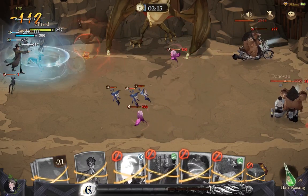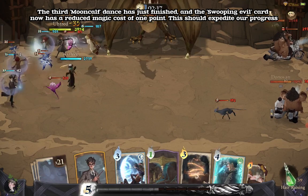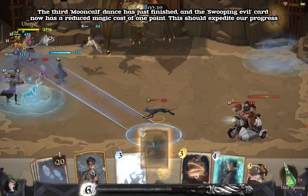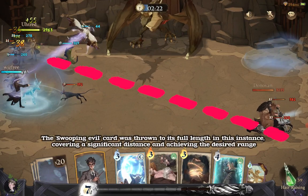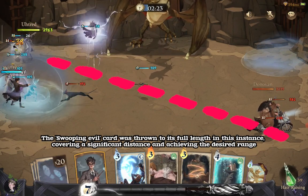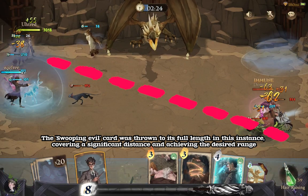This is the end of the game. The third Mooncalf dance has just finished, and the Swooping Evil card now has a reduced magic cost of 1 point. This should expedite our progress. The Swooping Evil card was thrown to its full length in this instance, covering a significant distance and achieving the desired range.